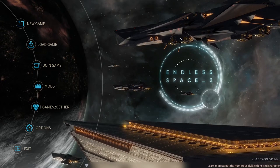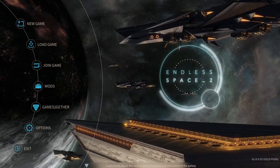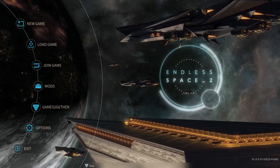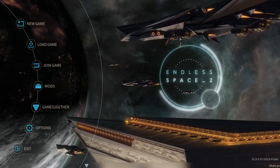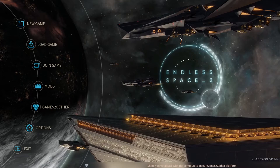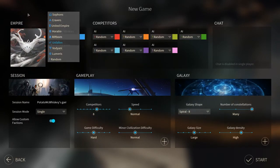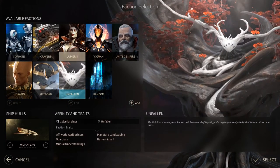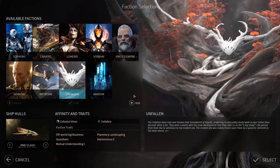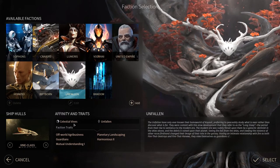Hey everyone, Potato McWhiskey here and welcome back to Let's Play Endless Space 2. We're starting another game because the Endless Space developers released the game, which kind of made my old save file with the Voidyani pointless. So we're going to get started here — I'm going to start a new game, completely from scratch. I think we're going to be playing the Unfallen faction.